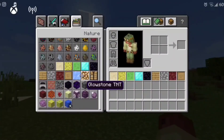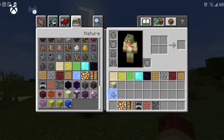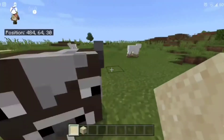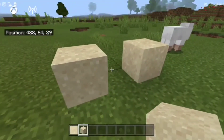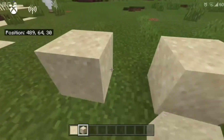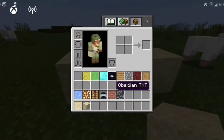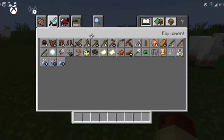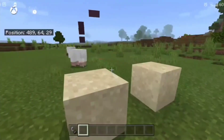I also need the wood, ice, glowstone, and crafting table blocks. Let me organize everything. Comparing the sand with the explosive TNT sand side by side — they look pretty similar. The only difference is a slight color variation, but it's not much of a difference overall.